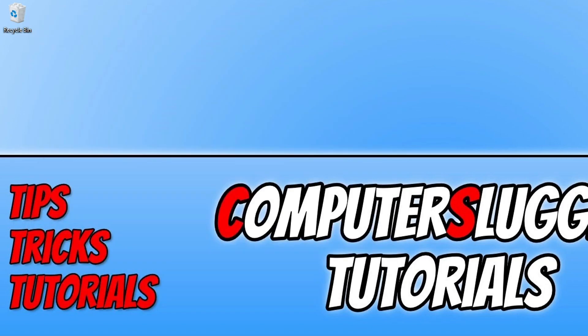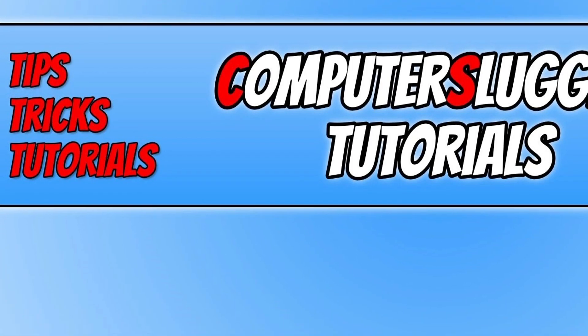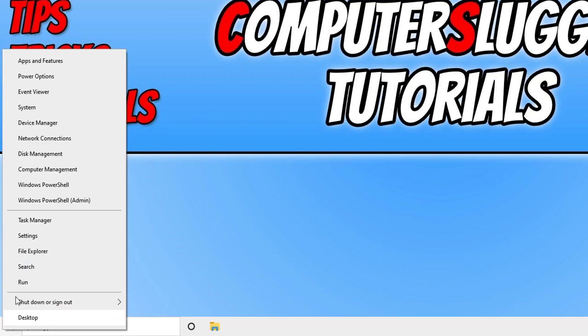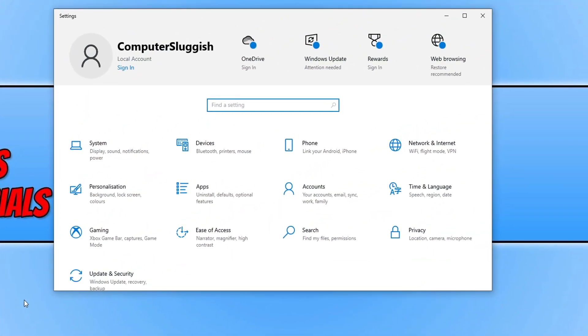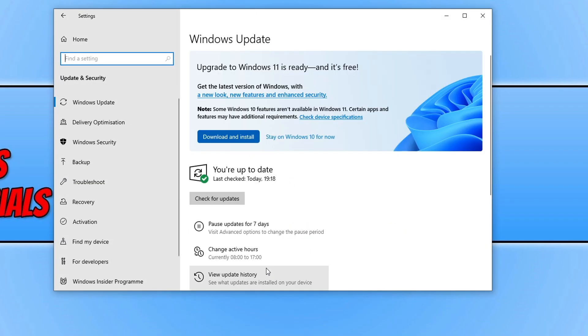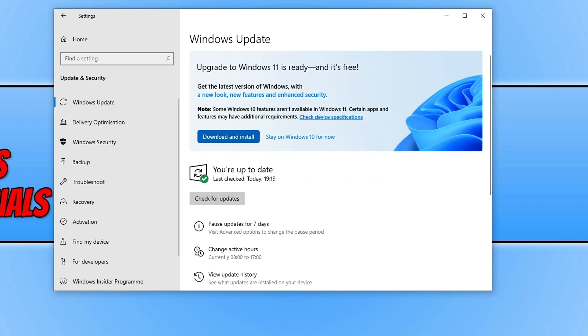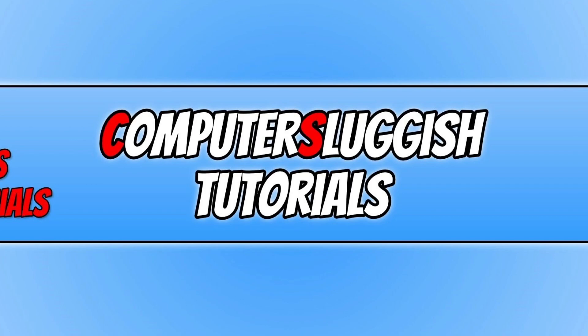The next thing you need to do is ensure Windows is up to date. Right-click the Start menu icon, click on Settings, select Update and Security, then click the Check for Updates button. If Windows detects any new updates, it will install those. I'm doing all these steps in Windows 10, but the steps are very similar in Windows 11. Once updated, launch Warzone and see if that resolved the crashing, freezing, or dev errors.